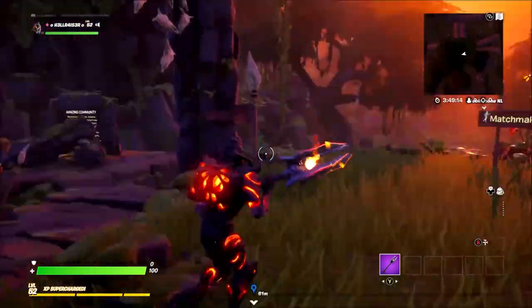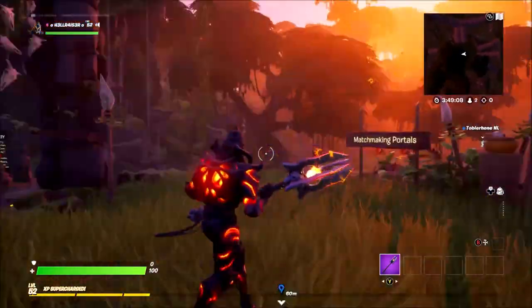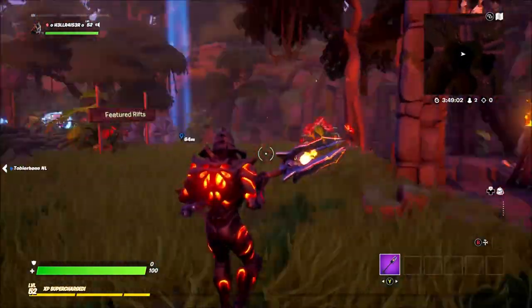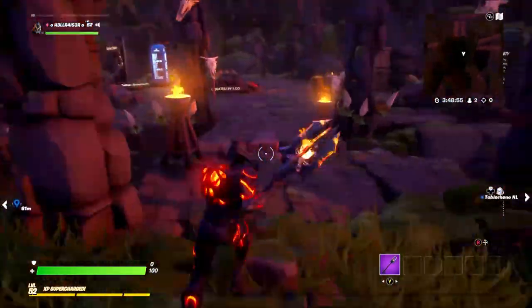What's up guys, those gaming here and welcome back to this week's Fortnite Creative Hub made by legendary Kwai — sorry if I destroyed your name, you can see his name just over there. You can also see where the jungle quest is, just in that explorer shelter there, so I'm going to show you guys where to find everything for this quest and how to unlock the shelter or the cave.